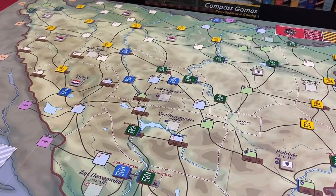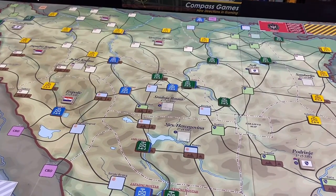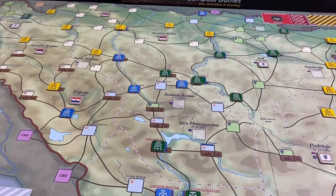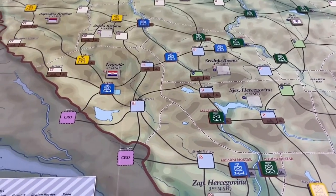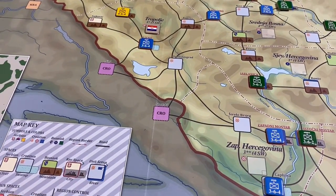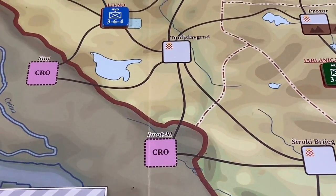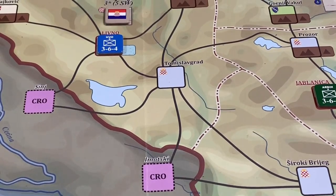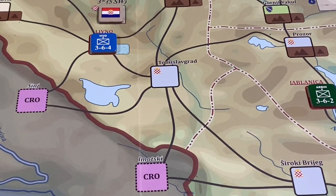This is a civil war, and one interesting aspect is that supply in this game is not traced into Bosnia-Herzegovina but outside of it. So the Serbians, the Croats, and the Bosniaks have to trace supply to certain spaces outside of Bosnia-Herzegovina. For example, the Croats trace supply to spaces labeled CRO in Croatia. Curiously, the Bosniaks also trace supply to those very same spaces, and Croats and Bosniaks can use even the same supply paths, even if they're at war with each other.